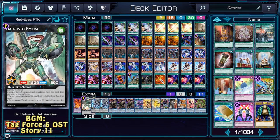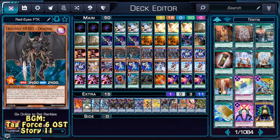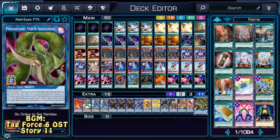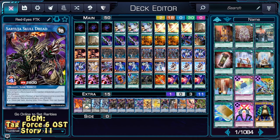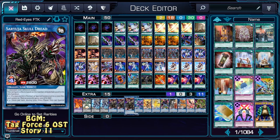You can summon Dugares, you can summon the Gusto Emerald for more draws, you can loop Saryuja — there are a lot of things you can do, especially if the Codebreaker package is used. At the end of the day, you want to use Predaplant Verte Anaconda to send Red-Eyes Fusion and make Meteor Black Comet Dragon for that sweet FTK. This deck is a bit more stable — it does have additional plays, so even if the FTK is the endgame, the deck doesn't solely rely on it. That's why we have cards like the Nightmares and all of those Saryujas — there are other plays this deck can do.